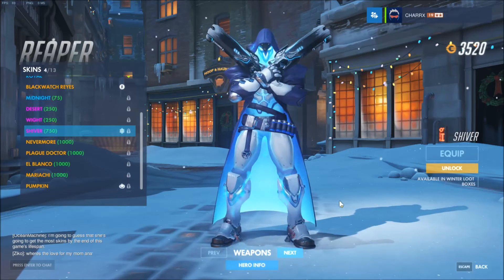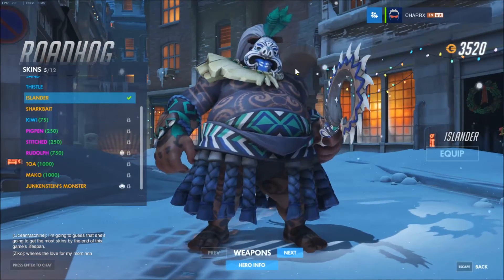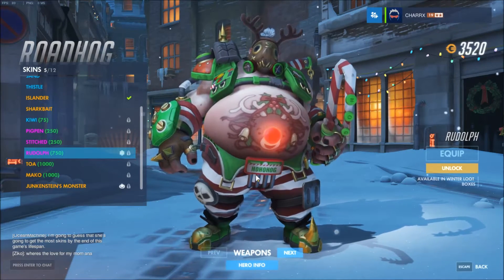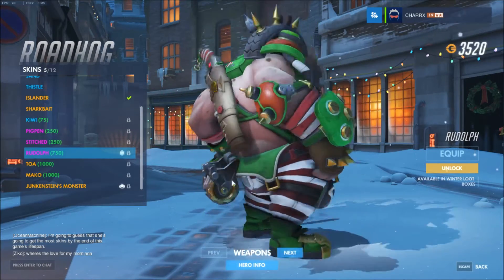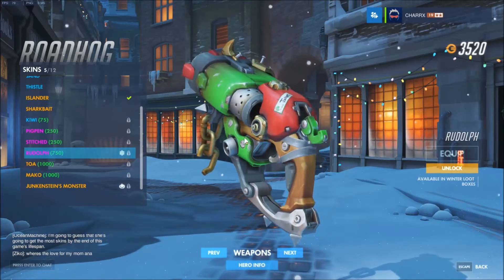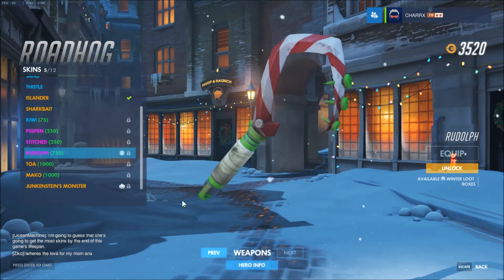It's a shame Reaper isn't that good right now. The next one is Roadhog, and he didn't get the Santa skin unfortunately - he got Rudolph. His tummy is the little red nose, and his bo says ho ho ho. Of course he got the red, green, and white thing going on. He even got the gun colored in those, and it says something from Junkrat on the weapon. That's kind of cool. And the candy cane hook - pretty damn nice too.